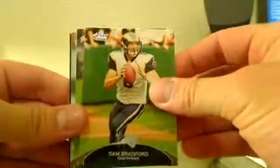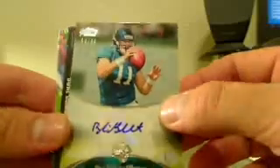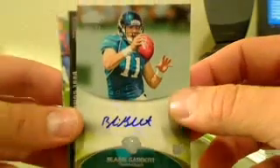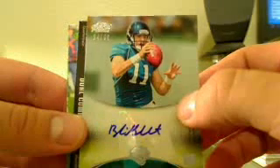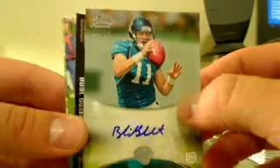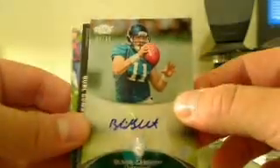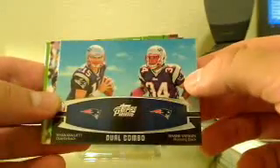We got a Sam Bradford, Sidney Rice — oh nice, this is actually the second one that I've pulled. Blaine Gabbert — that's really nice, 94 out of 99! For the Jags, my boy Trent just cleaning house. That's a really nice card — that's your second one of those two, by the way. Ryan Mallet and Shane Greene.